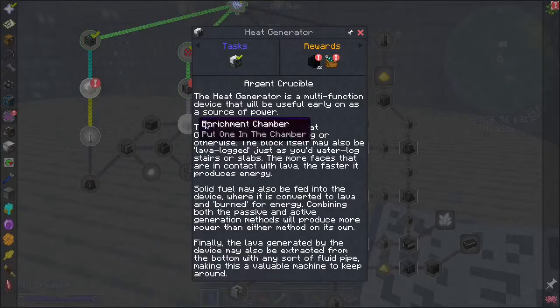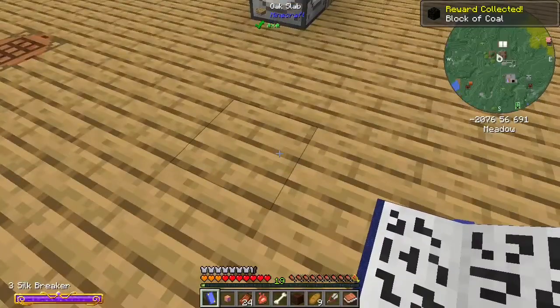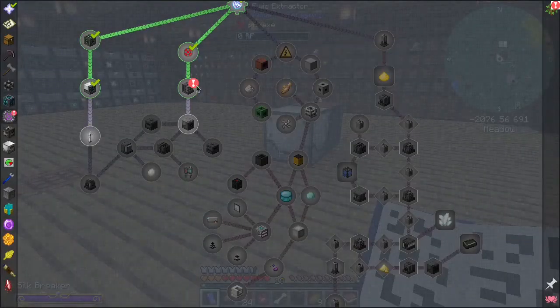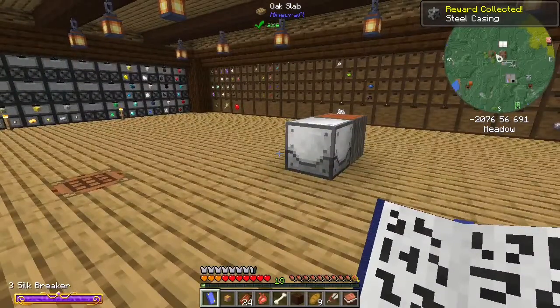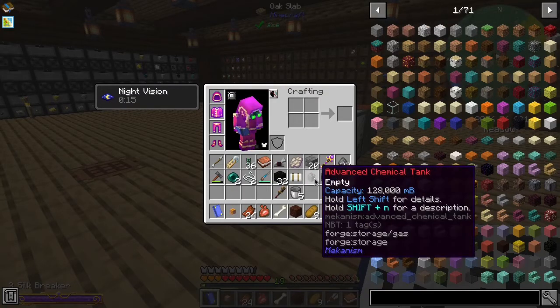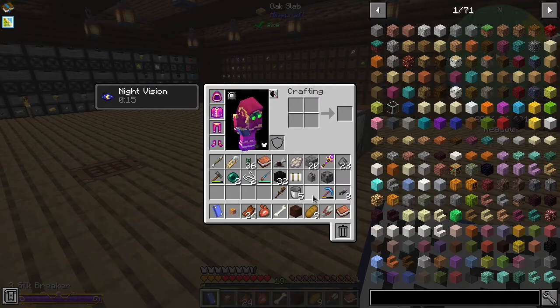Ooh, we have a reward to pick up here. Cool - heat generator, yes please. What'd we get? What all we get? Do we get good stuff? No. Steel casing - that's nice, those aren't super easy to make. Advanced chemical tank - that's cool. Some blocks of coal - sure, why not. But anyway, yeah, we did a bunch of questing and we made some decent progress in some things.